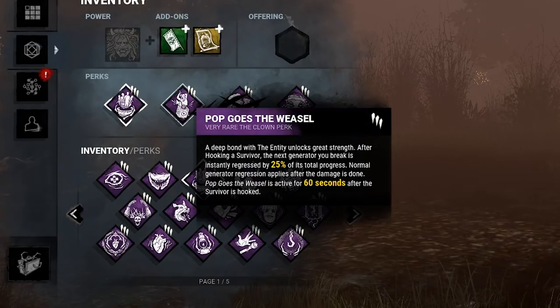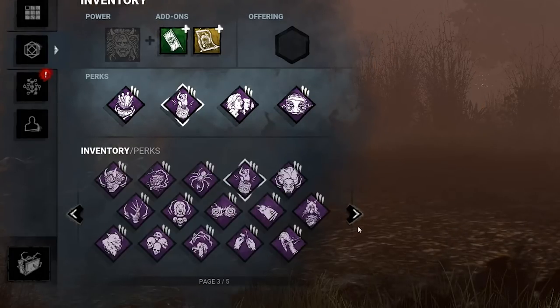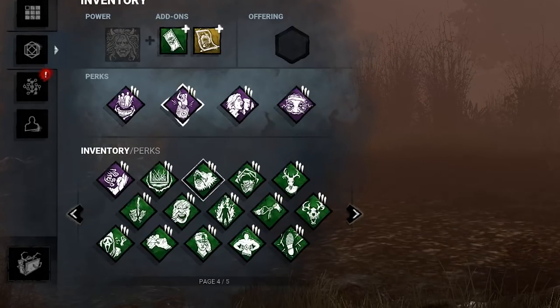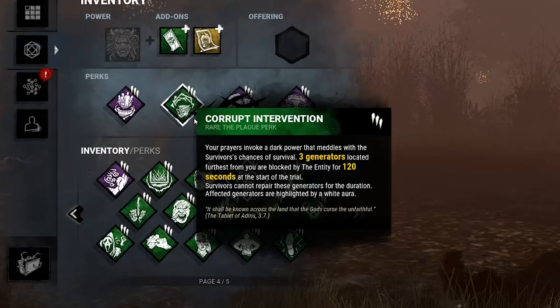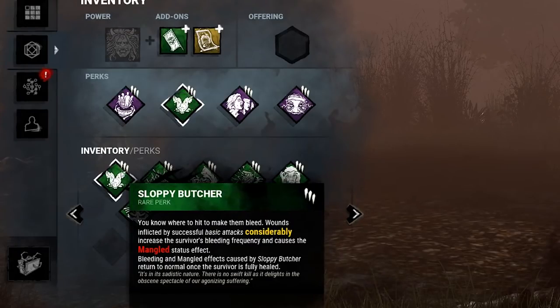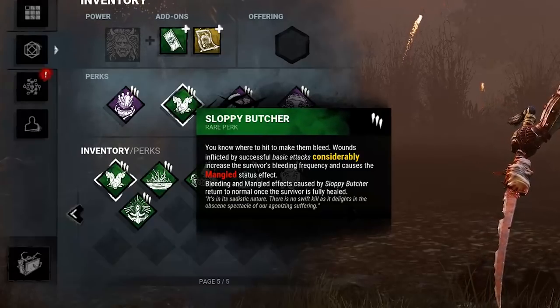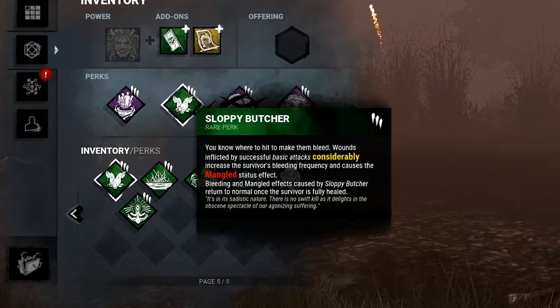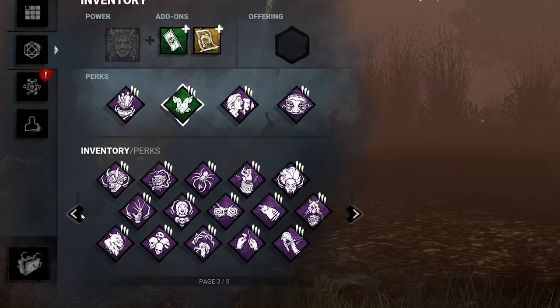The last perk is really anything you want, but it should be a game delay perk in some way. Corrupt Intervention works great due to its synergy with Oni's weak early game. Pop Goes the Weasel is better for mid and late game and often results in more time loss for survivors than Corrupt Intervention, but it's also more inconsistent. Sloppy Butcher is another interesting delay perk - it forces survivors to either heal more slowly, which delays the game, or stay injured longer, which gives you your power more frequently because more blood is being dropped. I've mostly been using Pop Goes the Weasel.